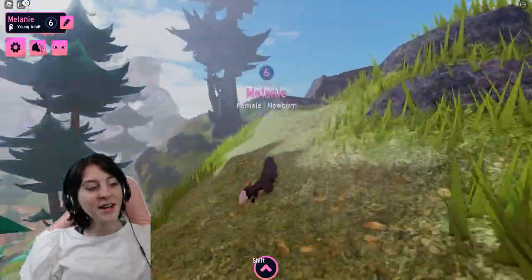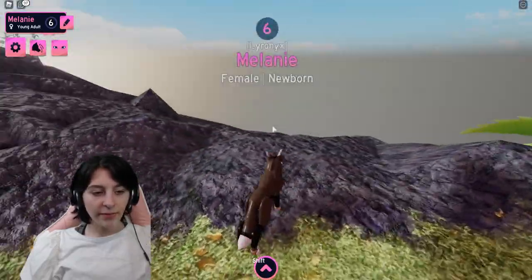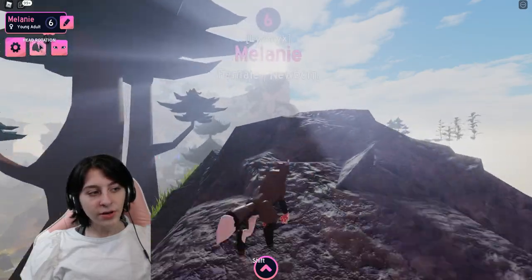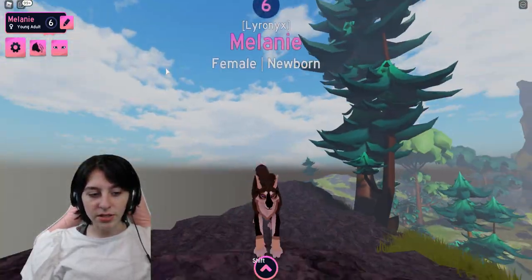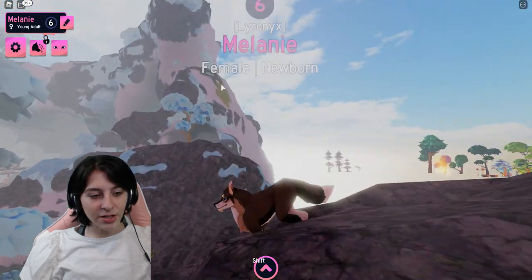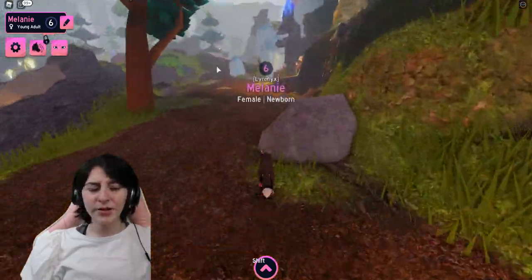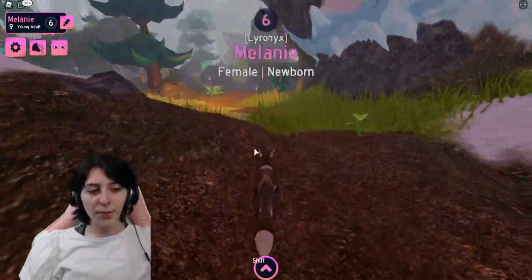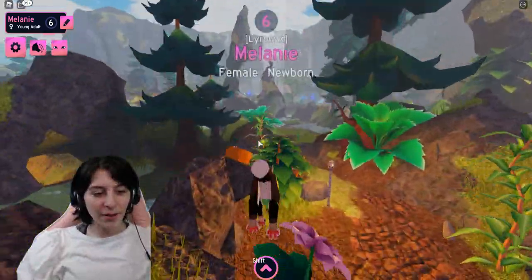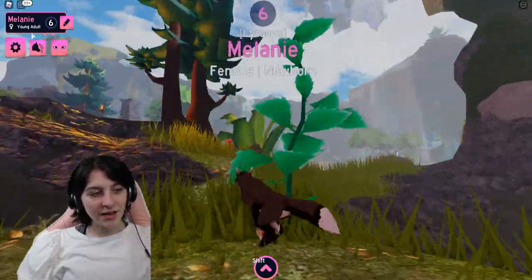I keep forgetting how to speed up running — I always think it's Q first, but Q slows you down and E makes you go faster. What's this over here — head rotation? That's where my head moves based on where my camera is. You can toggle it off so your head stays forward. I remember they added that in Wolf's Life 3 because people were complaining they couldn't take a picture of their wolf without it looking away. Now you can get good angles. I think I was one of those people who complained about the head movement.